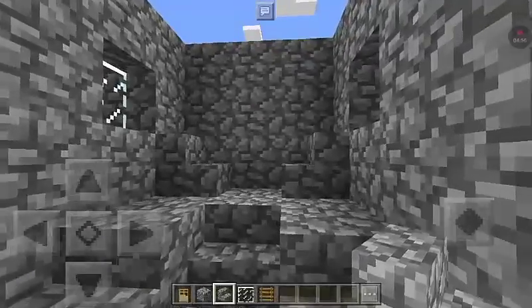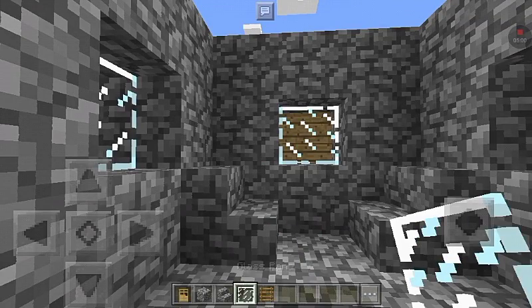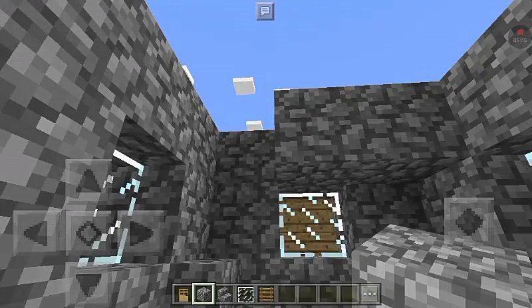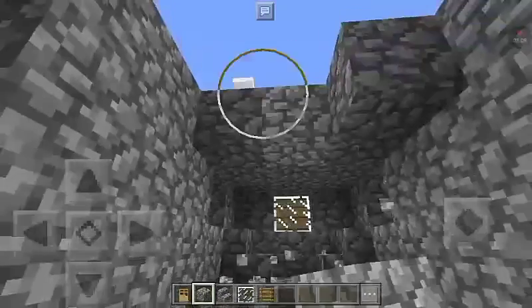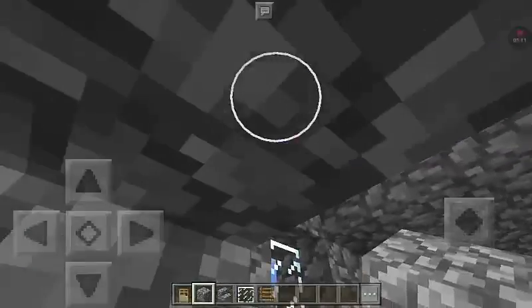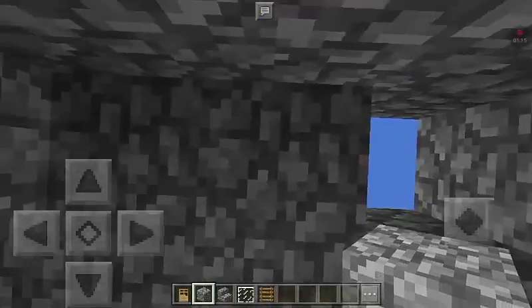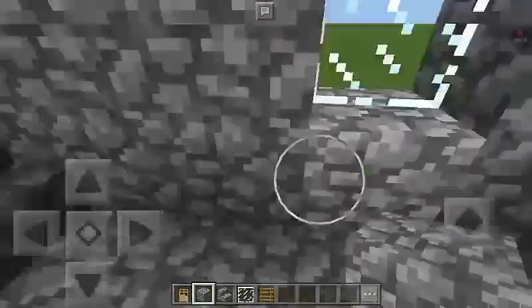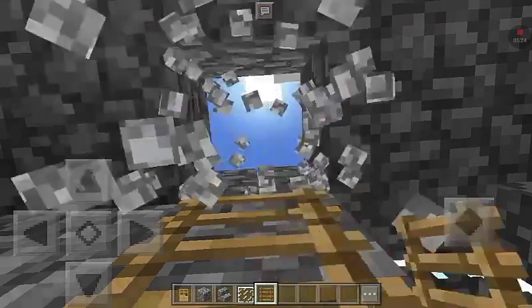Right here will be a window. Right above that window, fill the block in — fill the whole thing in because that's the first floor. Right here beside this window, put the ladders because this will be your entryway.